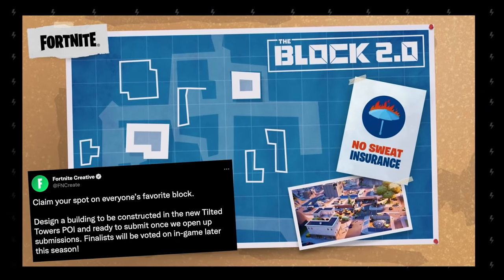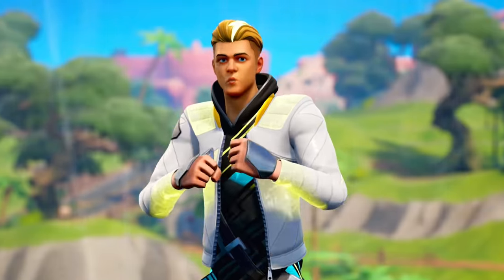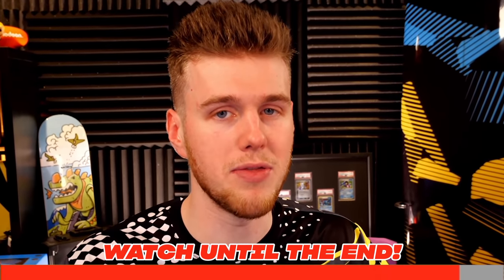Tilted Towers has been destroyed, and Fortnite is letting the community rebuild it. Today we're working hard to hopefully get a building in Fortnite. We've got the icon skin, now we just need the block. Make sure to watch the build video all the way through and let me know what you think in the comments below if you'll be voting for it. Fingers crossed it will make it. Now let's start building.